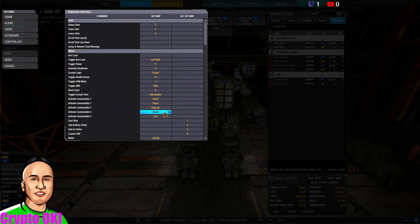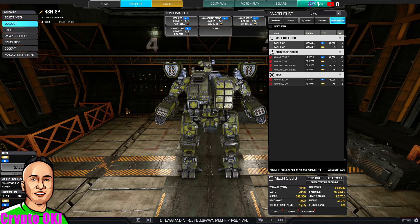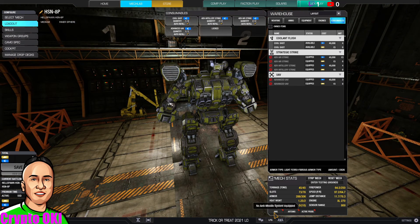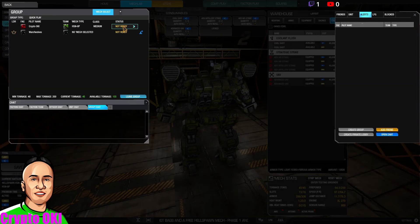Under keyboard settings you can see buttons 1, 2, 3, and 4 are mapped to Cool Shot, Artillery Strike, Airstrike, and Bombing Strike. I also have them on Insert, Home, and Page Up, but the number keys are right above the W key on the right side of my keyboard, so when I need them I just move my finger up and press.